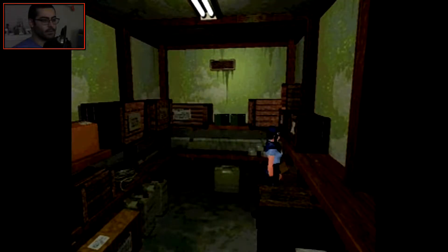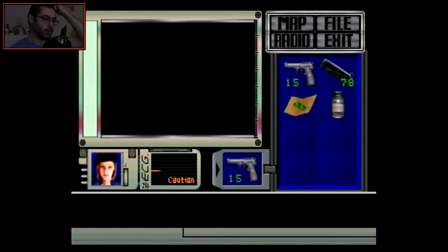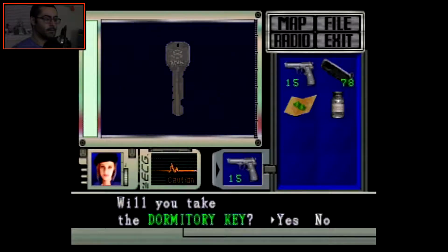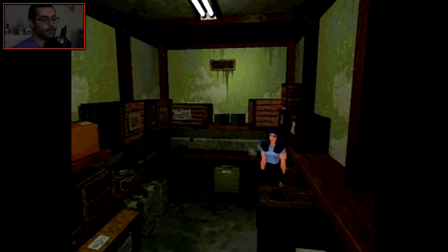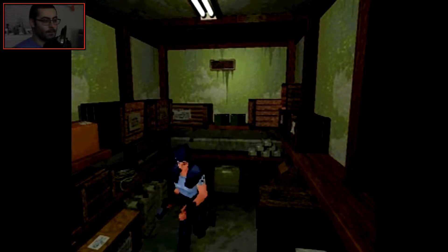There's a key right here — will you take the dormitory key? Yes, I will. So as you can see toward the back of the room in the center right here, there are some shotgun shells, but I'm not going to pick those up just yet. The reason why is because I need room in my inventory because the next puzzle involves basically hurting the plant monster.